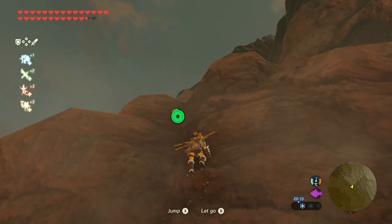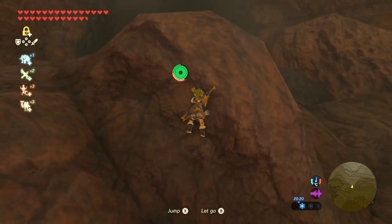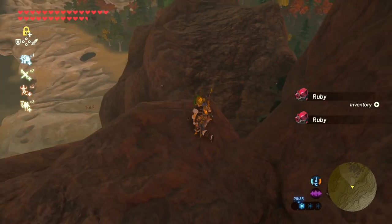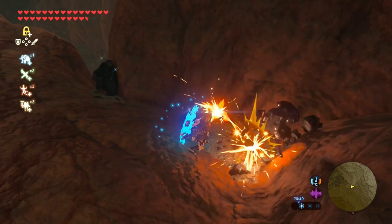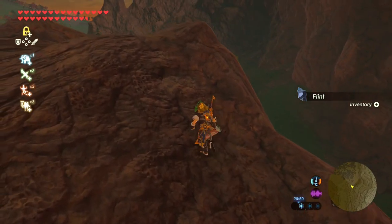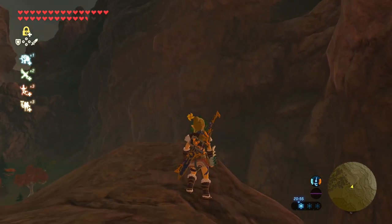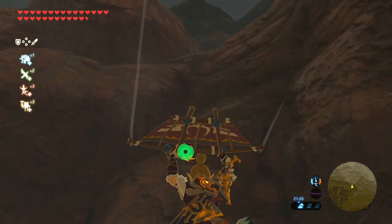Before I entertain any more of the Master Sword Trials I need to do a couple of things: first of all I need to max out my weapons inventory, make sure I can carry all weapons. Two rubies - nice. The second thing I need to learn is how to parry with my shield; I think that's quite essential. The ruins are up there somewhere - let's try and make it there.